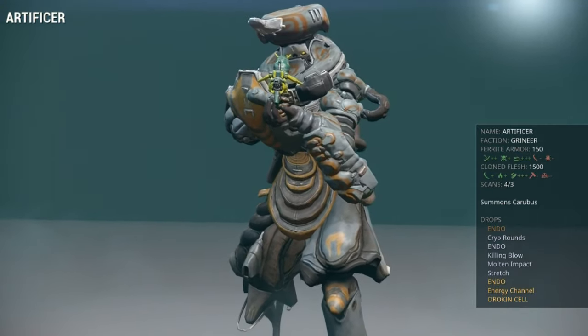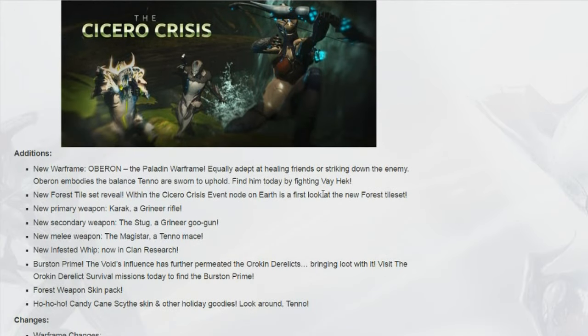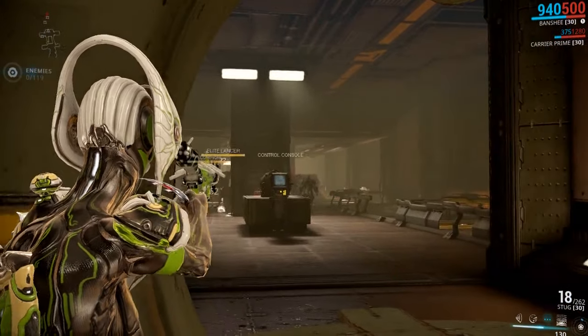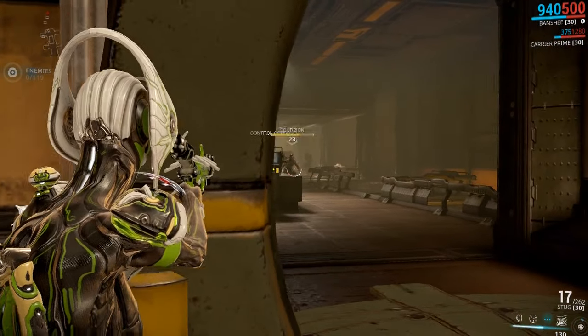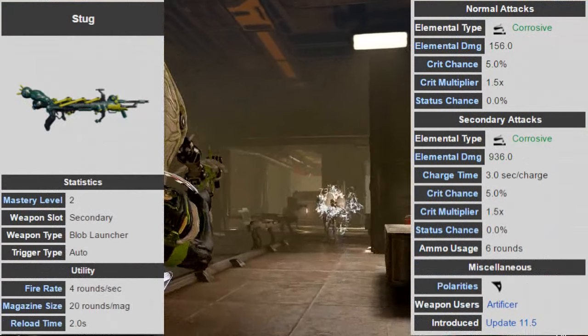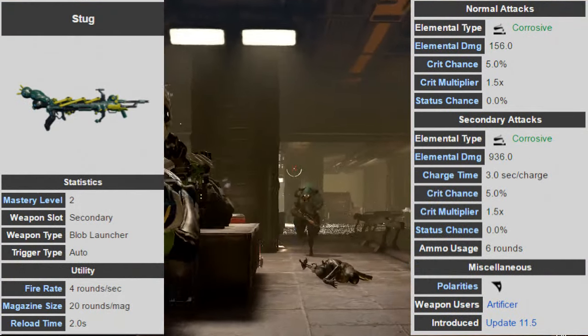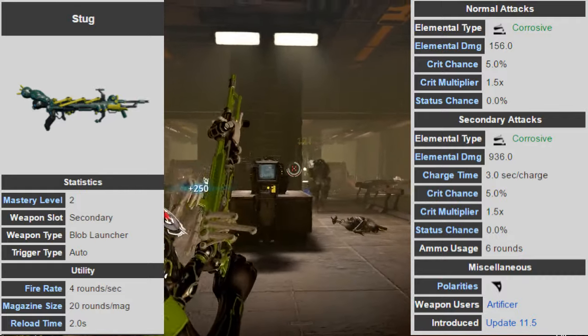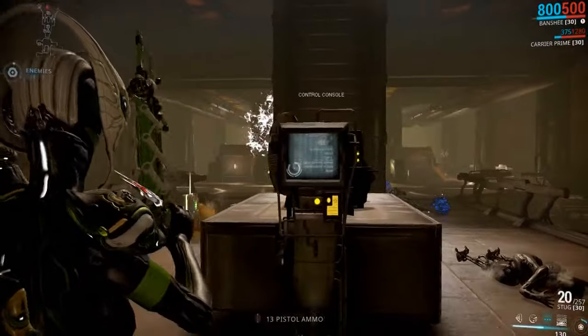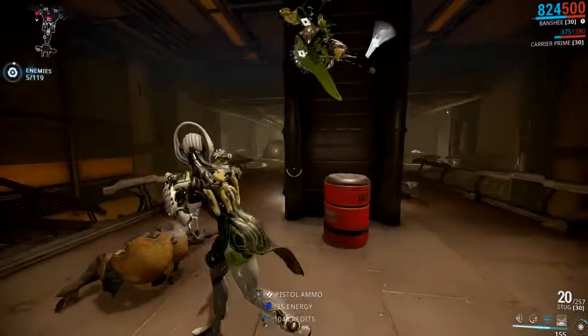The Stug was introduced on December 19th, 2013 in the Cicero Crisis update which included Oberon and Burst on Prime. The Stug is one of a kind, firing corrosive blobs that stick to surfaces or enemies and dealing small ticks of AoE damage before exploding. While the UI lists that there's no status chance, this is simply referring to the impact and AoE effect of the blobs, as exploding blobs do deal status, albeit low at around 8% or so at base.